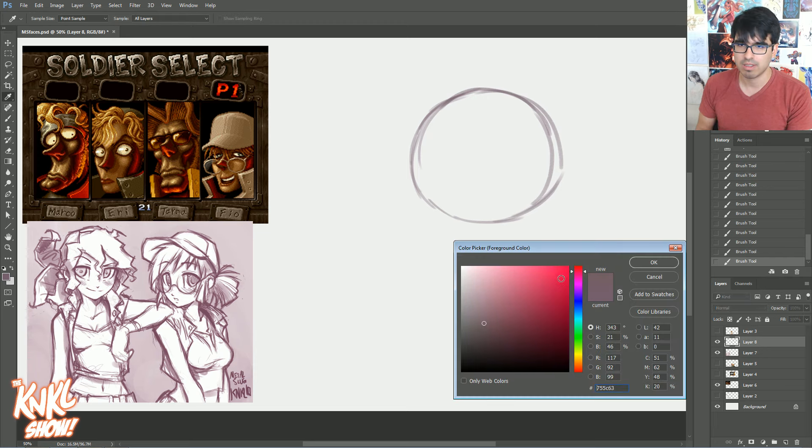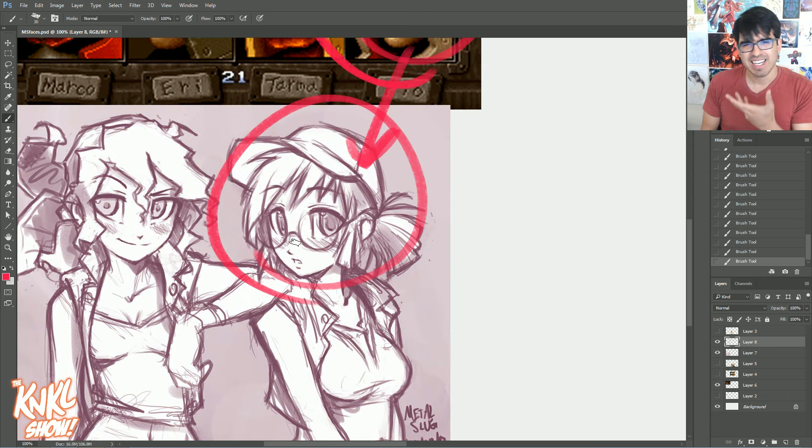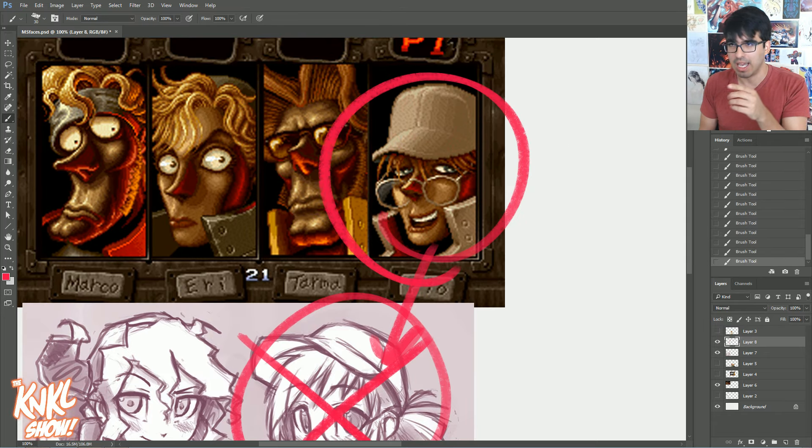Today we're focusing on Fio, which is our character over here on the right side. Notice something interesting - see how much I simplified her into an anime girl? See how her face is very generic, looks like any other anime character's face? To this we say no. We're going to be fusing this original style with the anime style today.